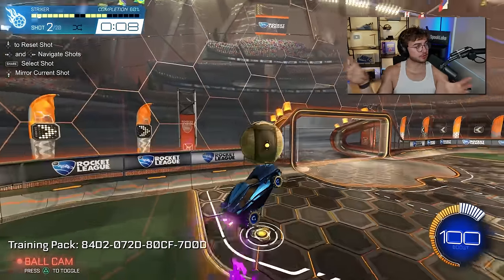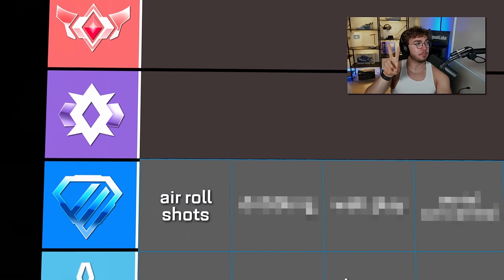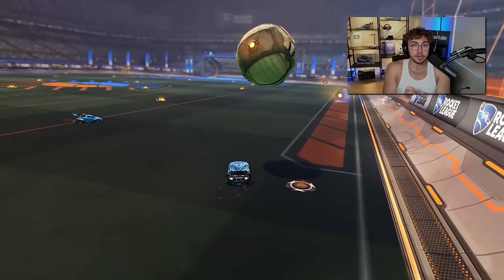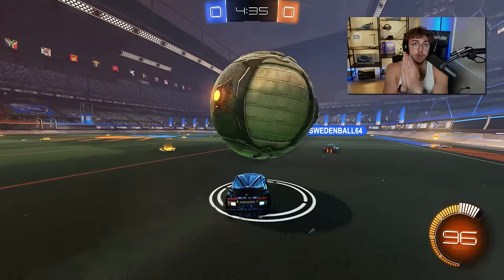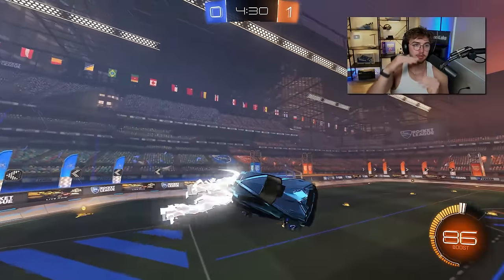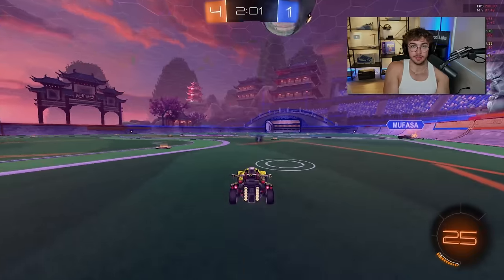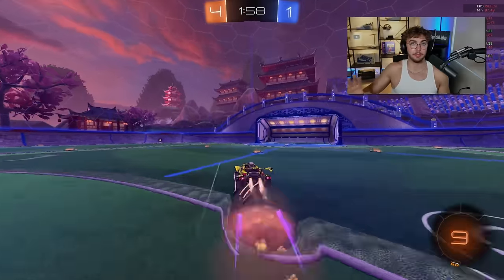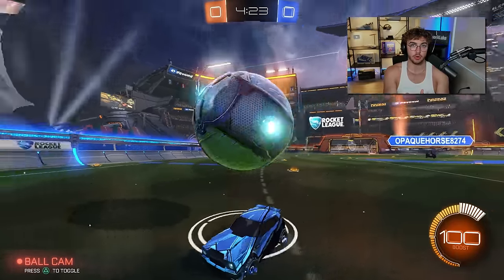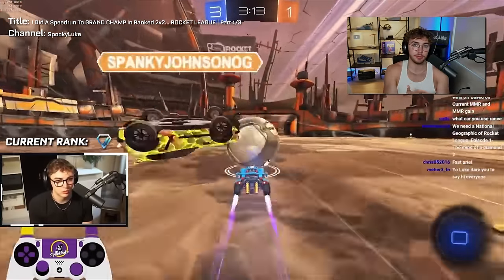I'll put my favorite aerial shots on screen here with recommended training packs. We've got to learn how to hit with placement in diamond. The second thing I'm going to put is dribbling — not dribbling and flicks in diamond, because you don't need that. I'm talking about the most underrated form of dribbling: put the ball on your car, drive forward, single jump — just hit jump and the ball goes up. This is what works in diamond. You don't need to learn how to flick. Start with just dribbling, simple single jump pops, double jump pops.